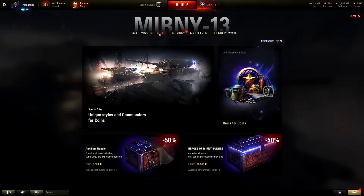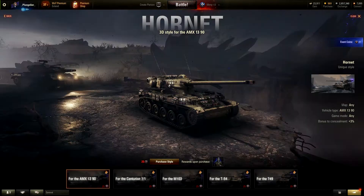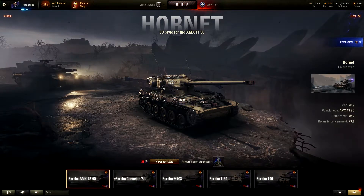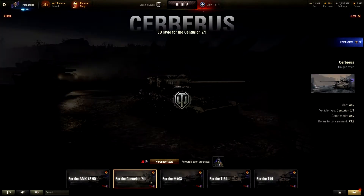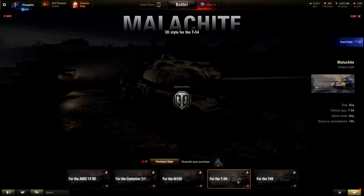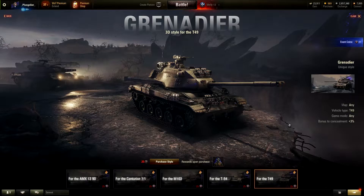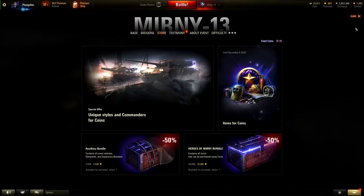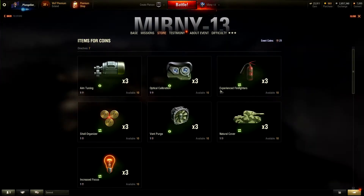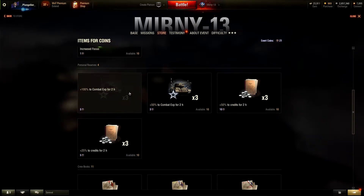Now let's look at the store. In the store, we have unique styles and commanders for coins. We have the AMX 1390 skin, the Centurion 7-1 skin, M103, T-54, and T-49. With each of these that you purchase, you get the crew member associated — and I'm pretty sure you can use these crew members in any tank, so that's pretty cool. We also have items for coins: directives, personal reserves, and crew books.